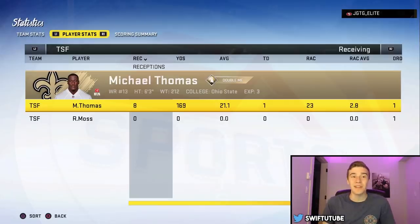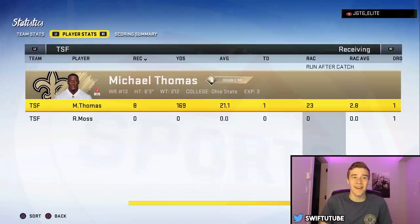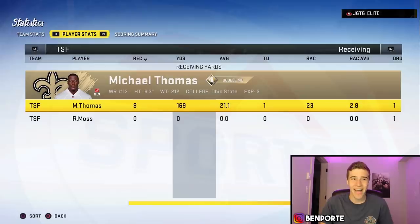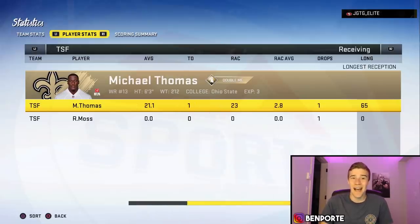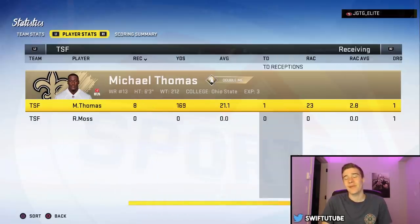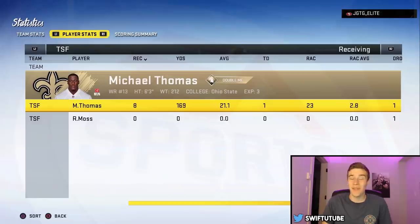I'm going to be honest with you guys — that was definitely one of the worst players I've played. I would say he got very, very lucky in that one. But it is what it is. Michael Thomas: eight catches, 170 yards and a TD — so a pretty solid game for him. We had that one really long TD, I dropped one ball, and then of course had that really annoying fumble which kind of cost us the game at the end there. But that's going to do it for the gameplay. Hope you guys enjoyed — if you want more, leave a like down below. Until next time, fellas, I'm out. Have a great rest of your day. Peace.